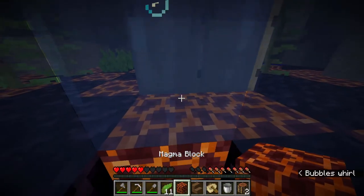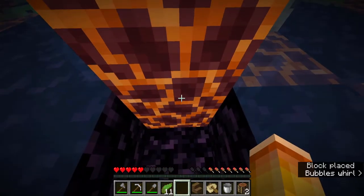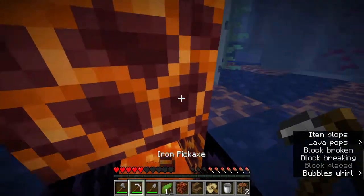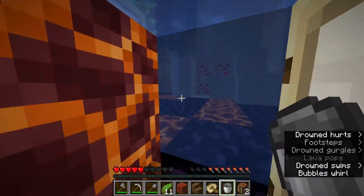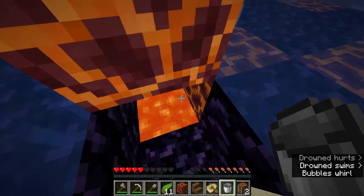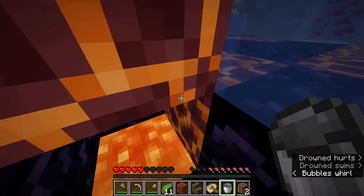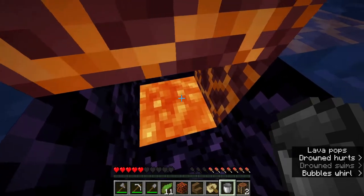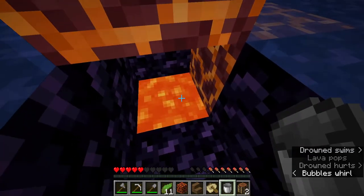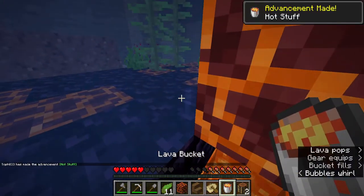Once you find your L shape in an actual magma ravine, you go to one side of the L and place your doors on the opposite side, just behind the magma blocks. You dig down on the third block and place your door there. This makes it so that we can place a block, break down, and now we have access to lava.